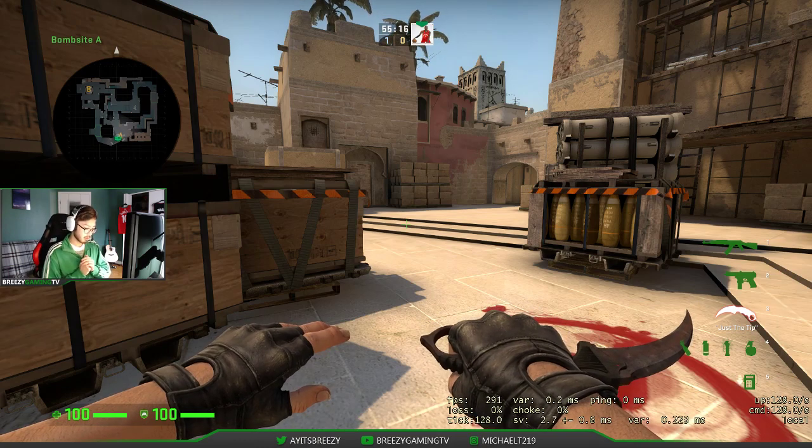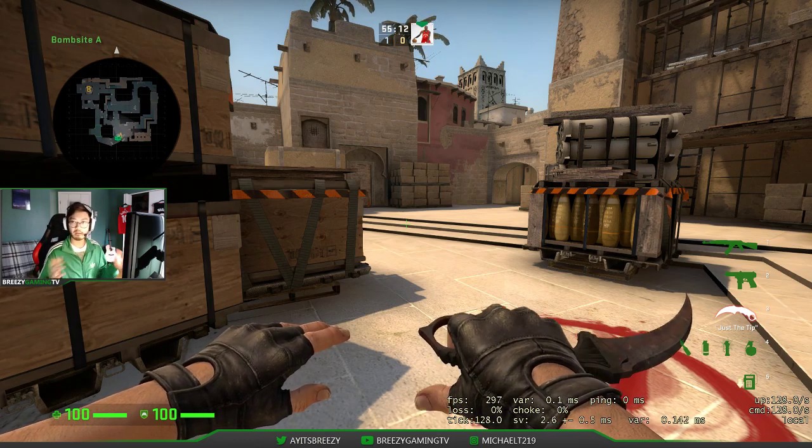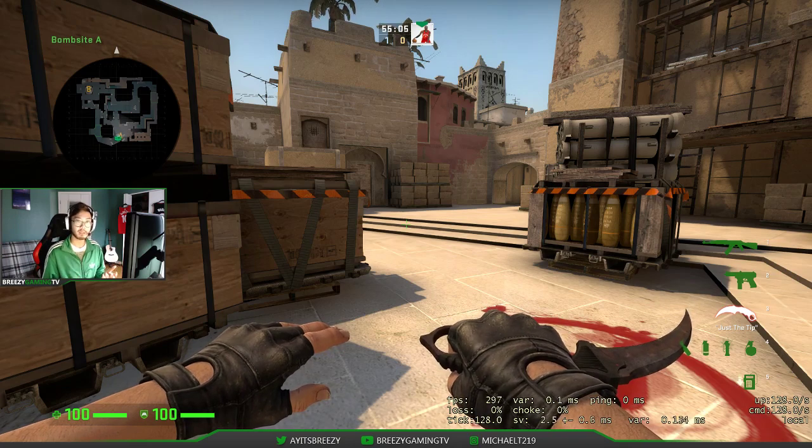I'm making this video because I've recently played some pugs around my rank, which is like A, A+, and I see some people planting the bomb out of nowhere or in really weird positions where it's impossible to retake or win the situation if the CTs are trying to defuse it.